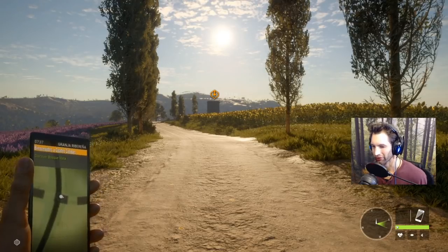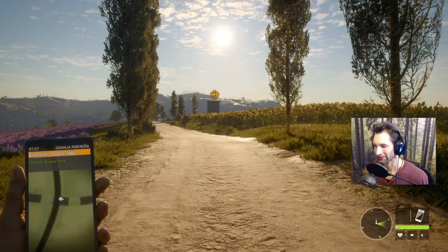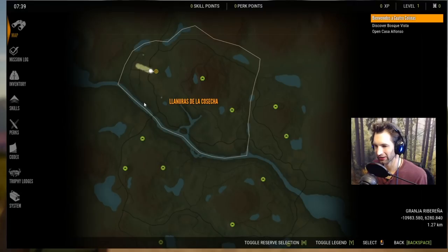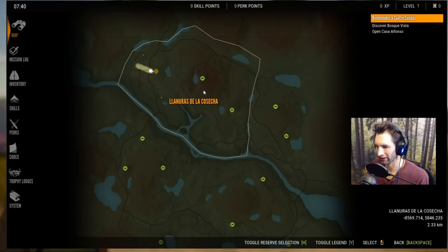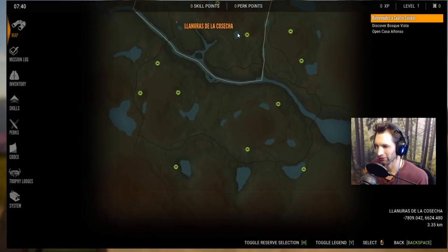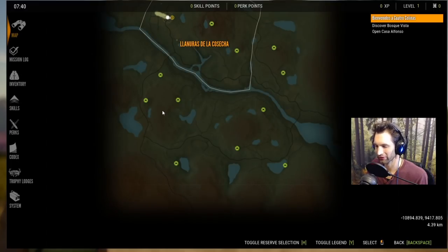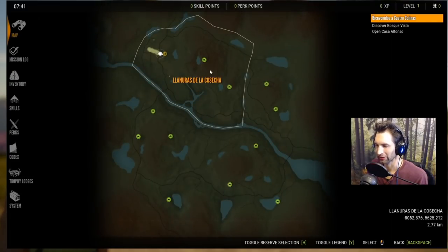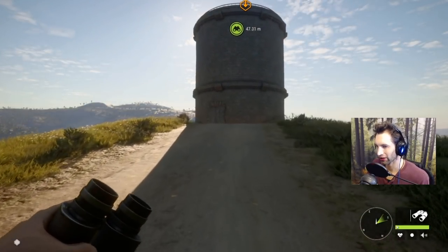So it looks like we arrived at the Granja Ribarena, and before we go anywhere I want to take a look at the map and the surroundings so we can see the layout of the land. We're going to be starting at the Laras de la Cosecha, and there's a river that goes all the way through the entire map. I don't see too many lakes, but there's still quite a few — probably seven or eight on at least one side. I think we want to start off over here at this mountain. There are four different mountains — one here, one here, one over here, and one right here at the beginning.